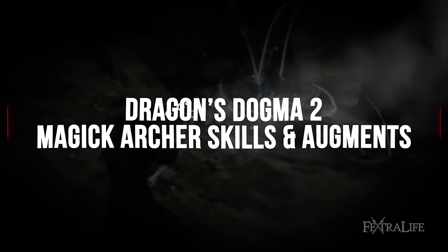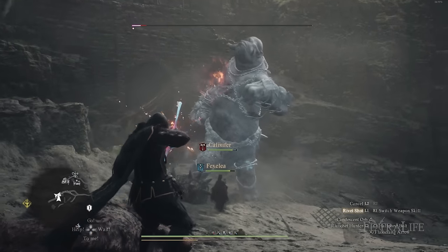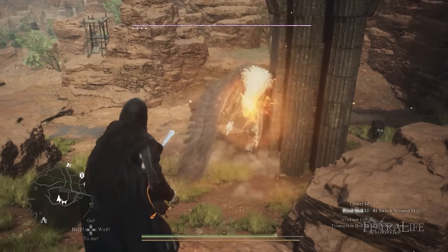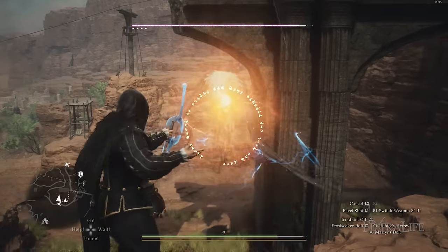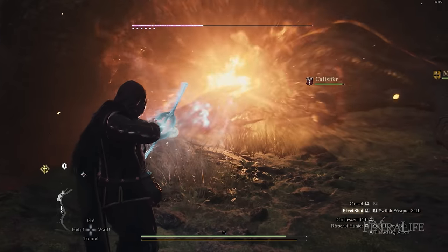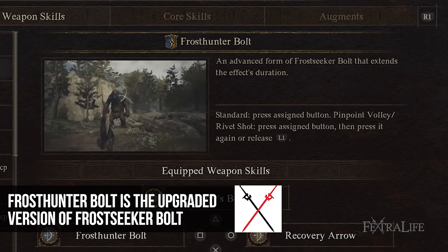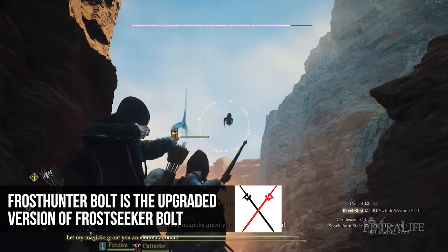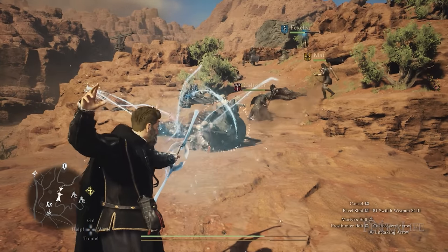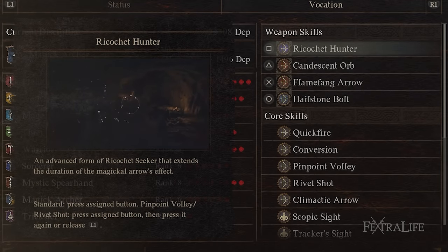The first skill I like on Magic Archer is Candescent Orb — the upgraded version. It shoots an orb into an area that deals fire damage over time to enemies nearby. It doesn't have super long range, but it can stick in the air, onto an enemy, or on the ground. It's a great lead-off skill to get AoE damage going while you start regular attacks. The next is Frost Seeker Bolt, which is good if you want to build up Frostbite on enemies and freeze them. If you don't have a bow with frost buildup, you can use this skill to achieve a similar effect, though you'll need to keep queuing it up manually.